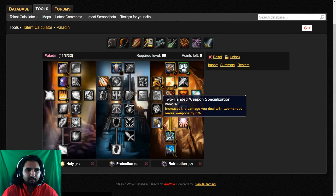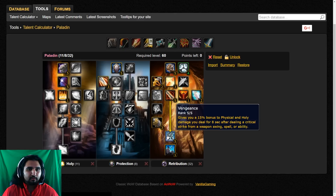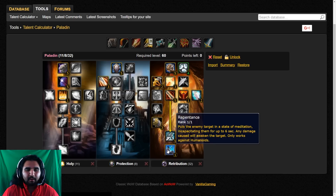Sanctity Aura gives more damage. Vengeance is the key to your DPS — it's absolutely huge. 15% bonus damage for 8 seconds after you get a crit.